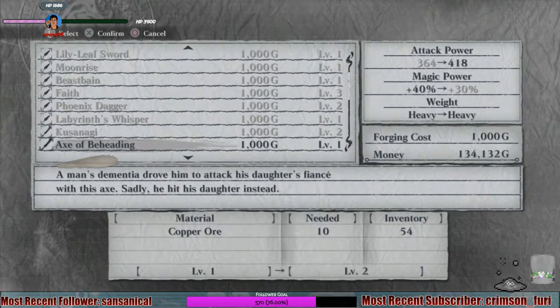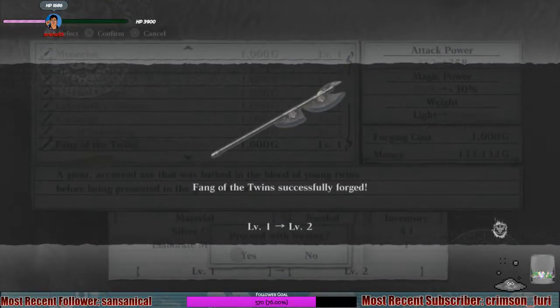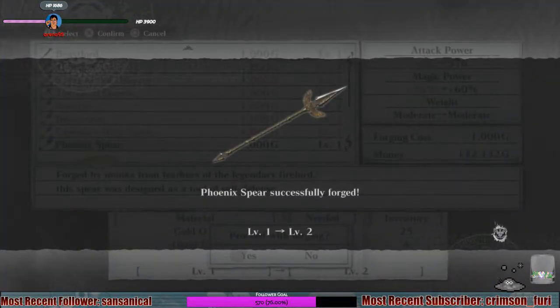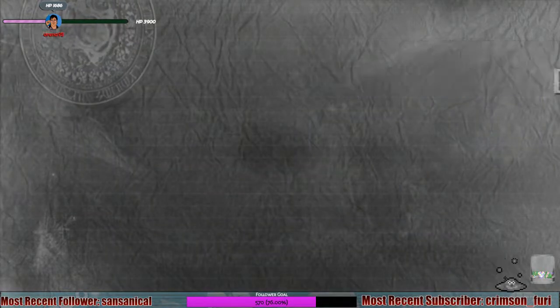Axe of beheading needs copper ore. Alright, look at that. Fang of the twins needs 3 silver ore and an elaborate machine. Let me upgrade that here in just a moment. Silver ore needs 3, and an elaborate machine — I only need 3 more of those. Okay look at that, it needs broken wristwatches. I don't think I can upgrade anything else. Ah, the phoenix spirit — I can upgrade that. Now I need a broken wristwatch and I can upgrade it again.